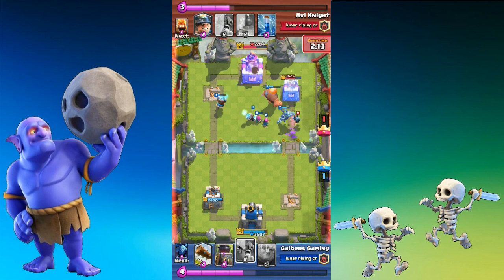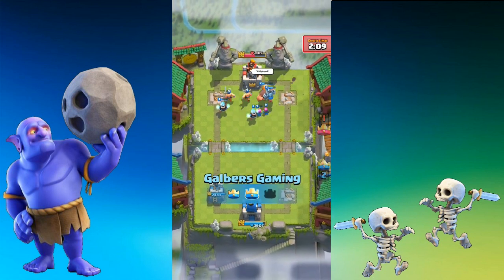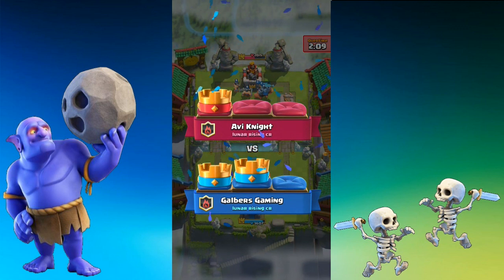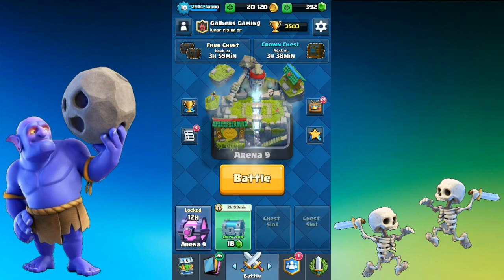I'm up on Elixir as well — this is going to be it. Thank you very much to Avi for playing some games against me, that was really good. I only showed the ones which I won. Avi also played a very interesting Graveyard deck with Elite Barbarians and I just got absolutely slaughtered, so I wanted to show where the Elite Barbarians were being used most effectively. I'm going to continue playing with them to see if I can come up with good combinations. I really like Avi's Miner-Elite Barbarians push — I think there's some potential there.